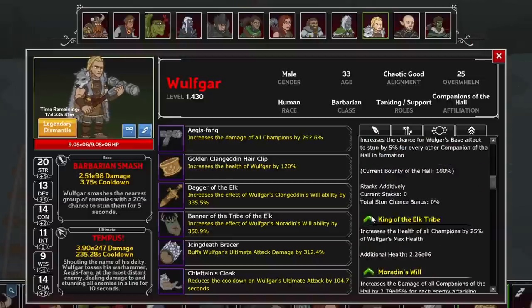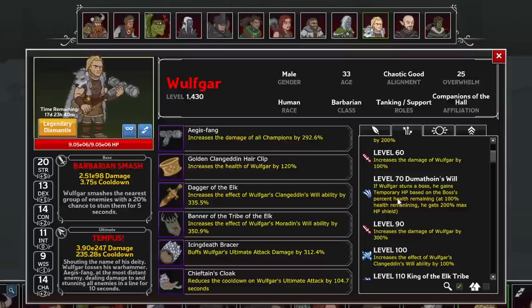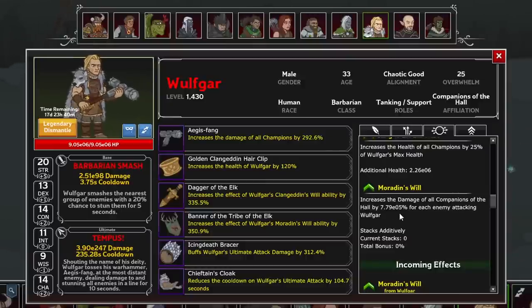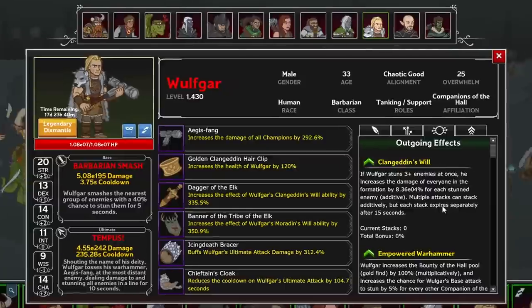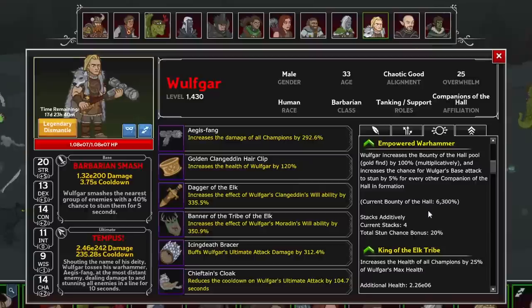With Dumothoin's Will, if he stuns a boss he gains a beefy temporary hit point shield. With Moradin's Will, he increases the damage of all Companions of the Hall for each enemy attacking him. Why this is restricted to Companions of the Hall is beyond me, as it holds him back from being used elsewhere — and rarely will you be focusing on Catti-brie or Drizzt as your primary damage dealer. As a Companion of the Hall, he increases their Gold Find pool, and also increases his chance to stun by 5% for every Companion actively slotted via Empowered Warhammer.